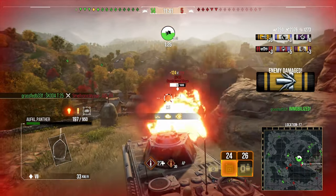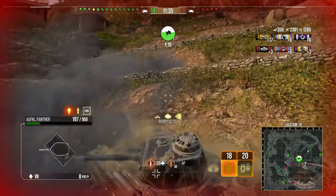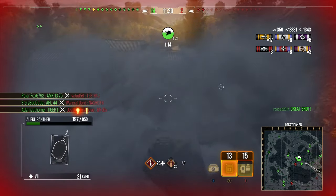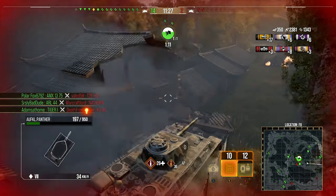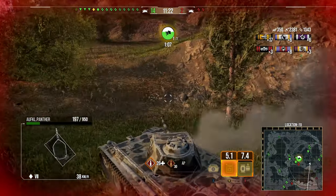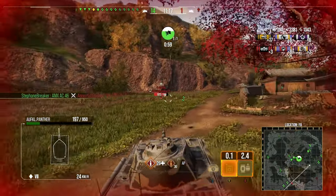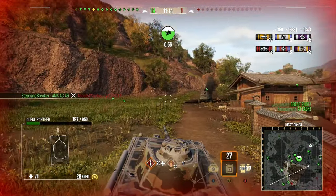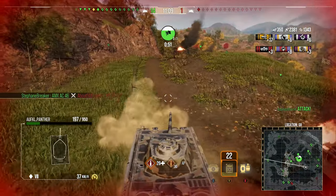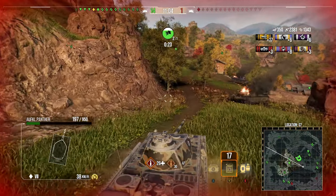The T28 HTC is actually pushing down, which is not the best play, because our teammates aren't complete bots and they remove him. There you go — up to 2,380 damage within about three to three and a half minutes of the game starting, with a decent chunk of assistance as well. So if you are not interested in playing a super passive light tank in the typical light tank fashion, this one is definitely more up your street, although it is a premium vehicle you do have to pay for.